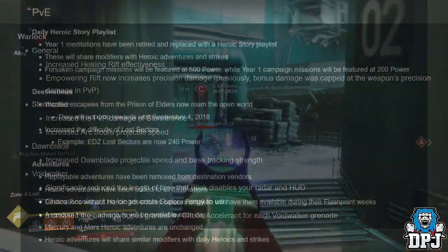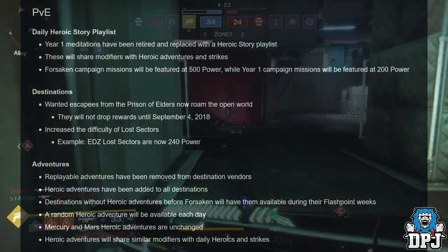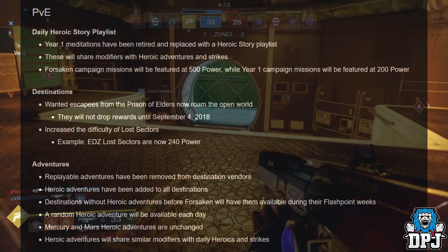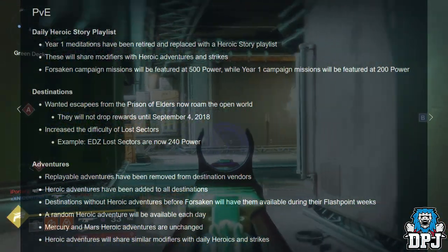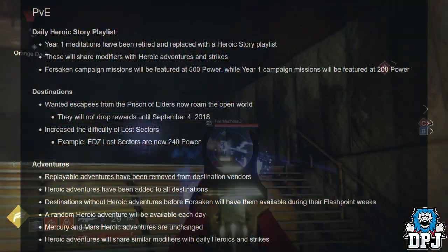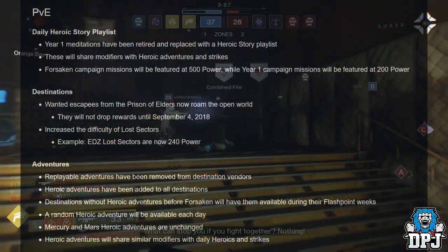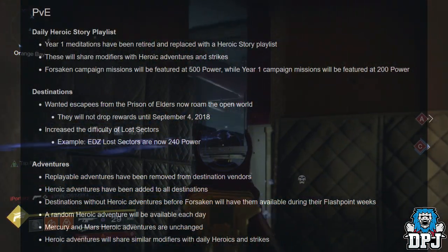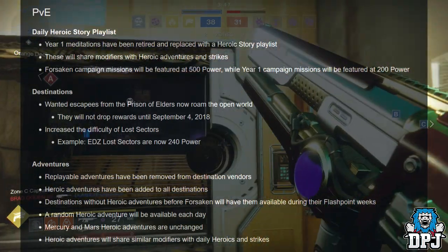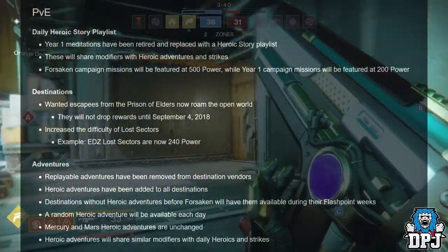PvE — Daily Heroic Story playlist: Year 1 milestones have been retired and replaced with a Heroic Story playlist, sharing modifiers with Heroic Adventures and Strikes. Forsaken campaign missions will be featured at 500 Power, while Year 1 campaign missions will be featured at 200 Power. Destinations: Wanted escapees from Prison of Elders will now roam the open world but will not drop rewards until September 4th. Increased difficulty of lost sectors — EDZ lost sectors are now 240 Power. Adventures: replayable adventures have been removed from destination vendors; Heroic Adventures have been added to all destinations, with a random one available each day.